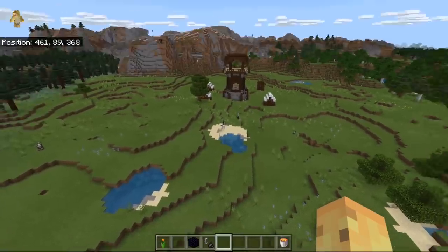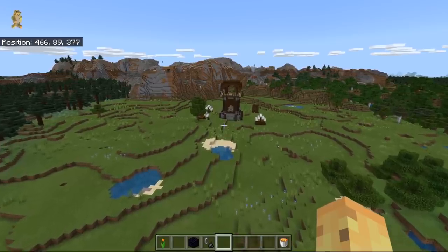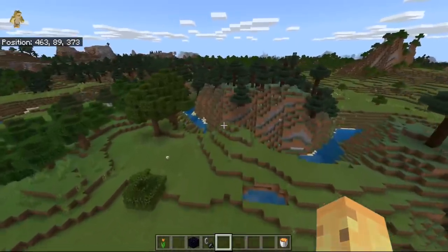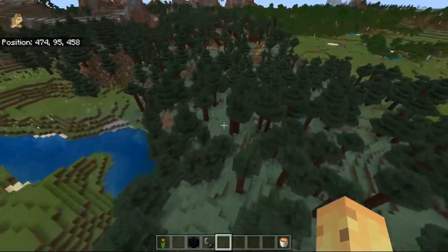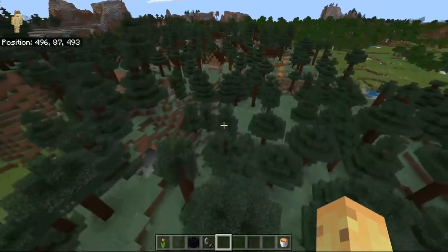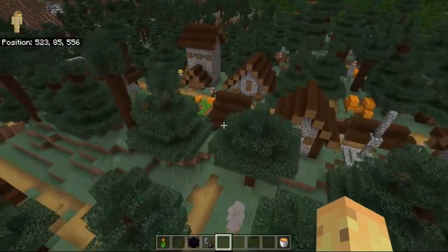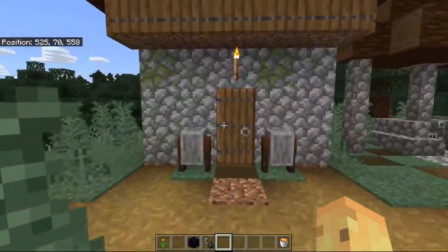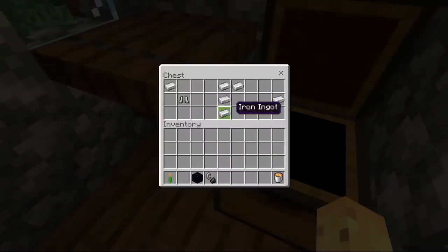As well as having this fun little clearing with a pillager outpost — which you could burn to the ground or replicate or do whatever you wanted with after killing the pillagers — you can also head to the south into the spruce forest and get some spruce trees. More importantly, it has itself a taiga village. Who doesn't love a good taiga village? Everyone loves a good taiga village, and inside this taiga village there's a blacksmith chest with even more opportunities for loot.